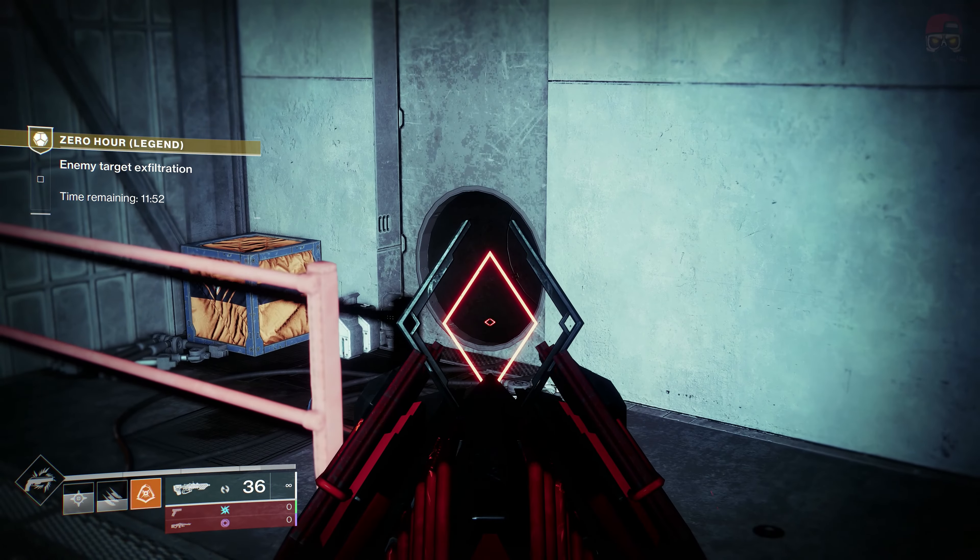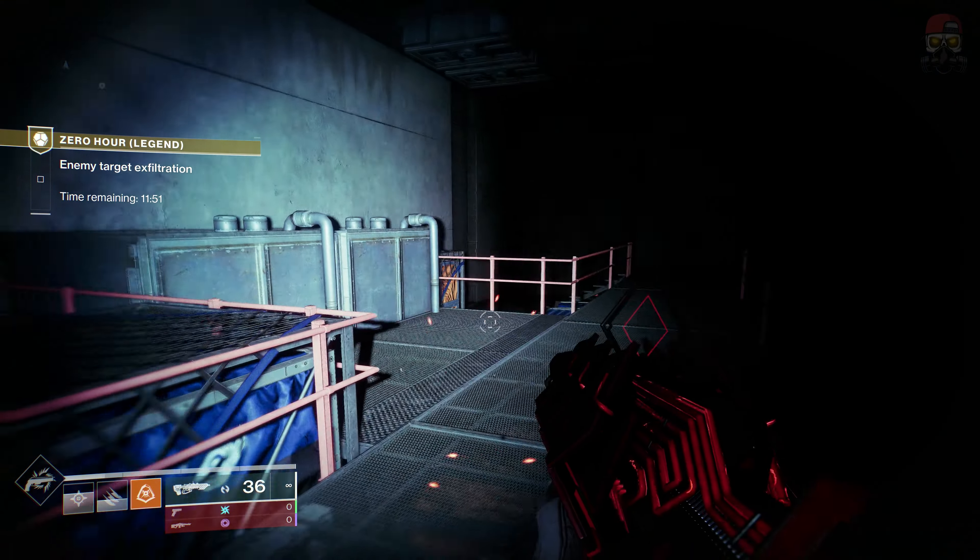For the switches, once we get to this section where there's going to be a pipe, we're actually going to go to the right side. There's a pipe over here — we're going to go through and over to the right side. Again, this is for the final switches for the catalyst. If we jump all the way over here, we're going to activate the first switch. Remember, there's going to be two switches. You have a 30-second timer. There's a little cut there because I did die. We're going to be jumping back from pipe to pipe, going the normal route — the leftmost pipe that you'd normally come out of.